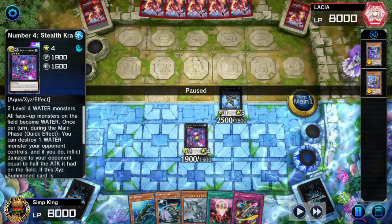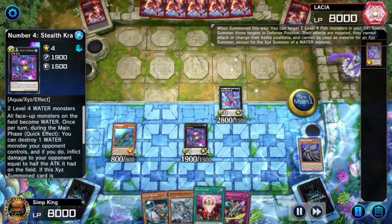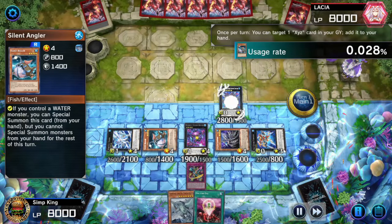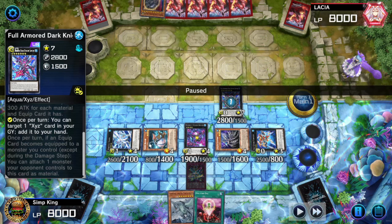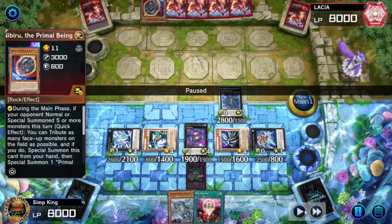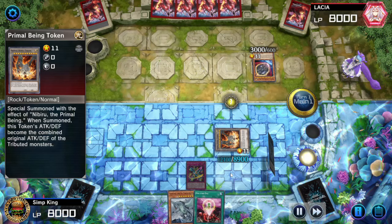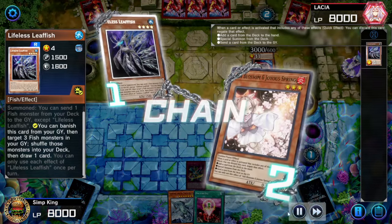We've done one, two, three... seven summons now, so Nibiru is always a problem. Without Toad we have no way to negate Nibiru — we just have to hope they don't have it. Let's detach two materials from our Dragon Spawn, summon our level four fish from the graveyard, and go into Bahamut Shark. Detach material, summon Armor Torpedo, special summon Angler from hand, and add back Armor Fortress with the Full Armor Dark Knight effect so we can rank up on the opponent's turn. But sure enough, opponent hits us with Nibiru and there is nothing we can do.